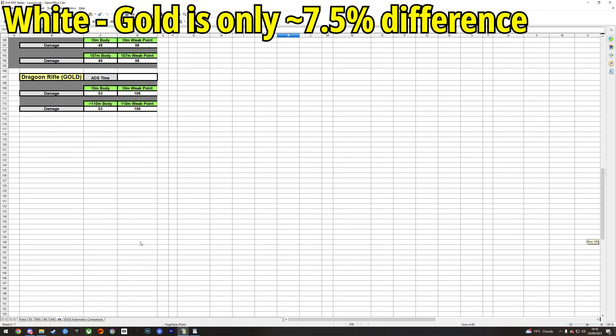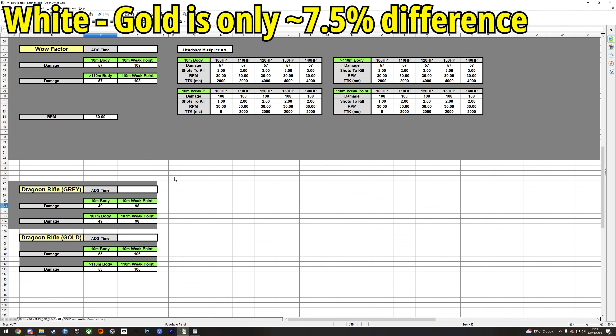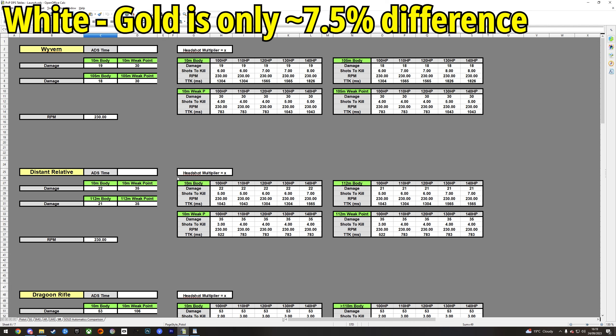The best example is the sniper rifle category. With the Dragoon at grey rarity, you do 49 damage to the body and 98 to the head. At gold rarity, you go to 53 to the body and 106 to a weak point. Because we've crossed the 50 damage threshold, the 2x head multiplier means you can instantly down 100 HP enemies. This is important for high base damage weapons, as the multiplier has more impact — so for sniper rifles, upgrading rarity does matter.